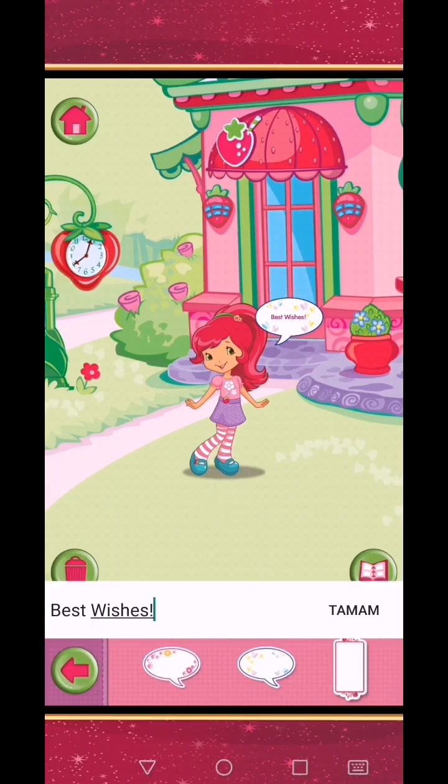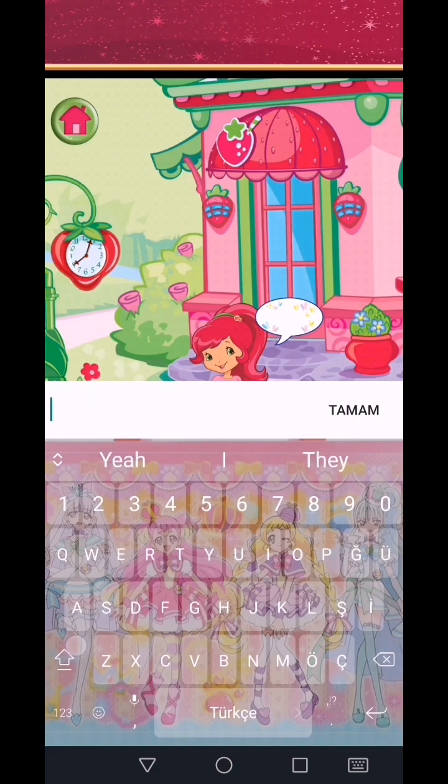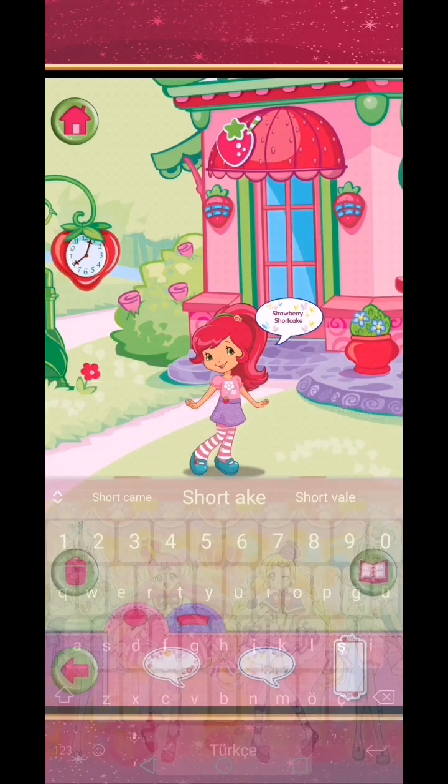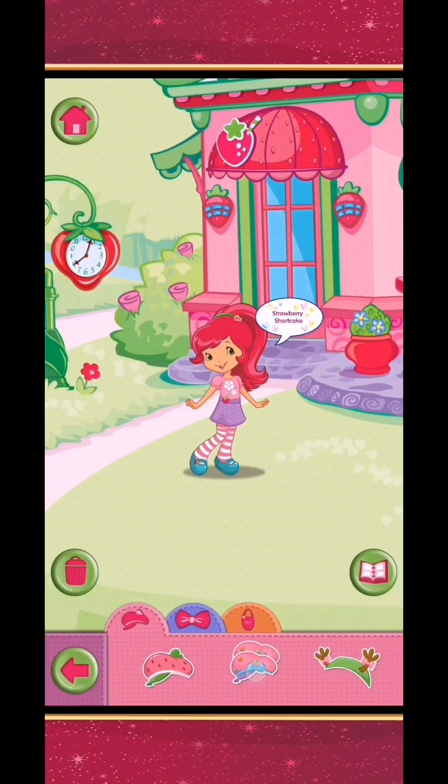Want to add a sweet message? Choose a speech bubble. Tap an accessory or drag it onto the picture to add it. Let's go!